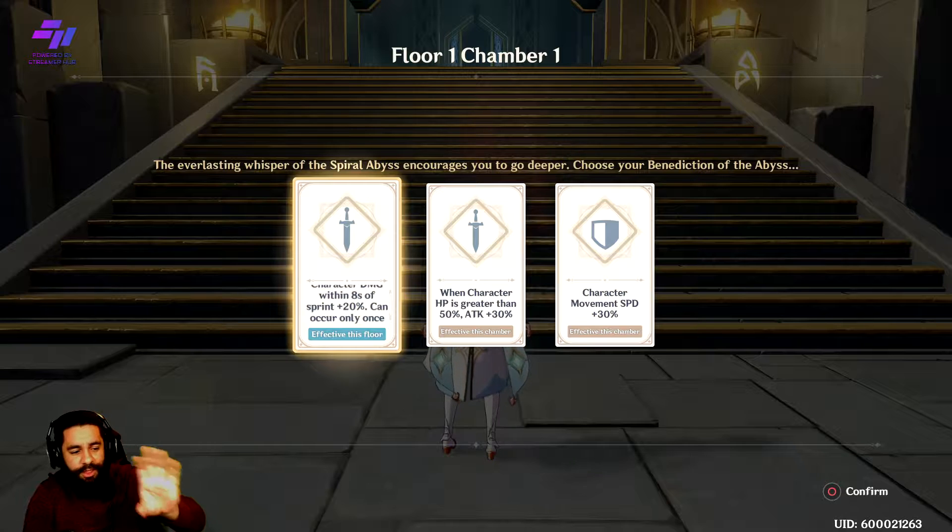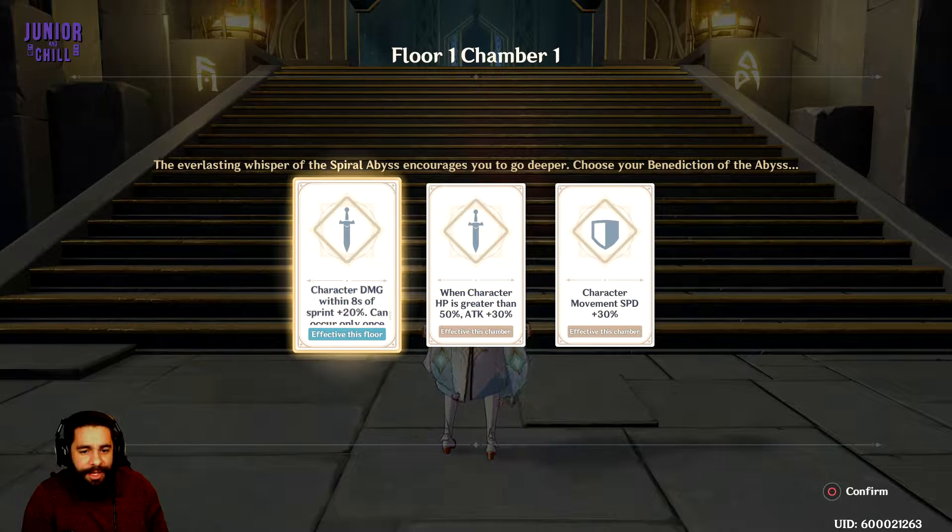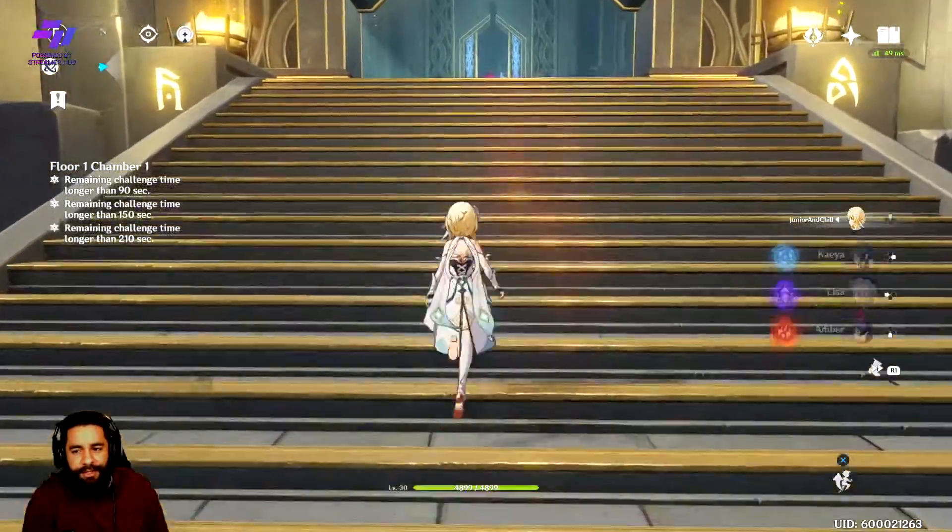This one right here — every time I sprint, character's damage within 8 seconds of sprinting is 20% higher. You can use it once every 15 seconds. It's actually pretty good. You're going to need to dodge a lot, so that's not a bad thing to take. You're not going to have as much stamina as I have right now — most likely you won't, unless you go find every single Anemoculus and Geoculus. But anyway, we're going to go start it off.